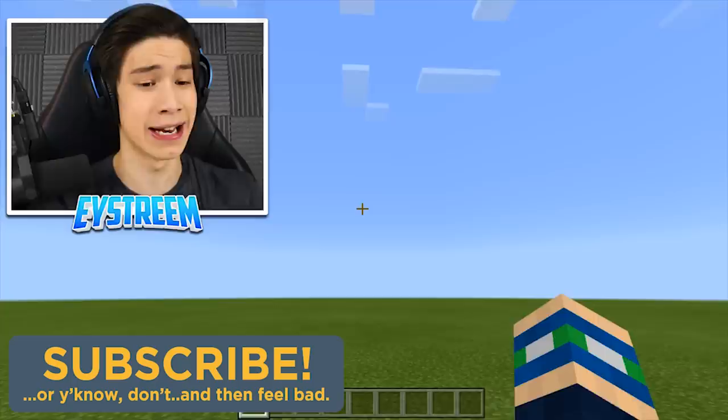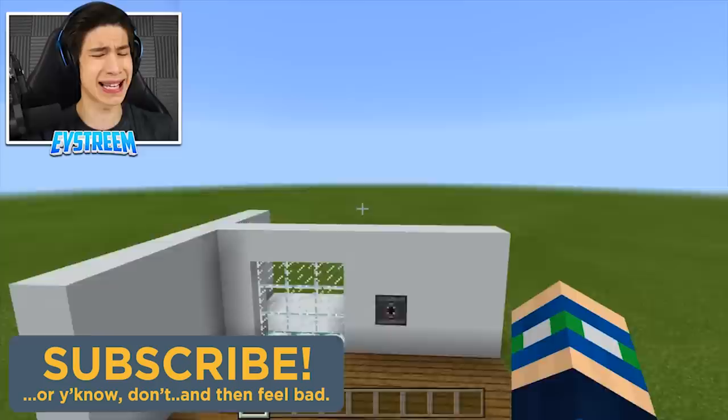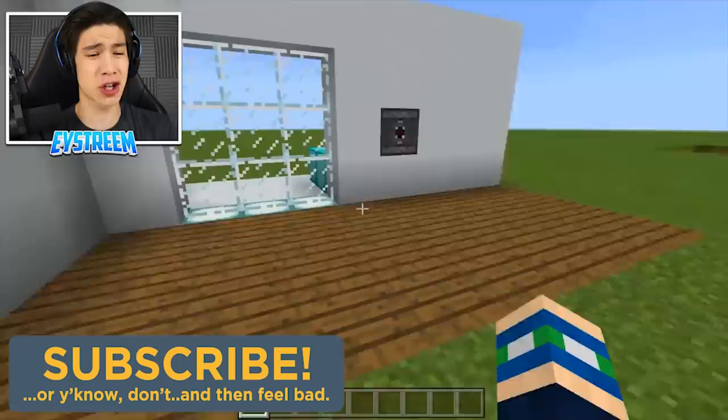The best part of this whole build is that there is no exposed redstone on the surface, so it looks really, really clean. Now, you may be thinking: what if someone other than you walks up to the door, like a friend? Aren't they just going to break down the door? I understand what you're saying, so I have a solution.